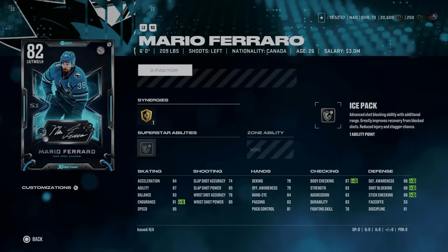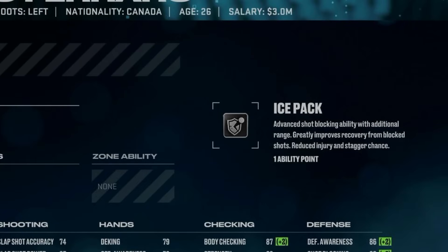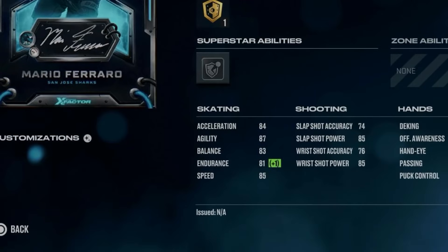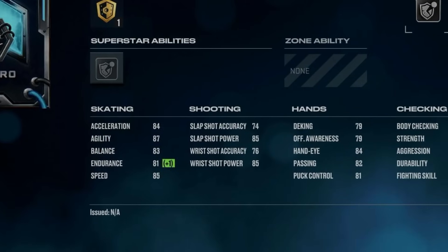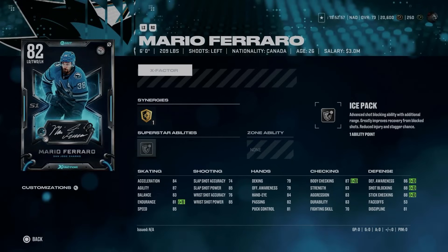From the San Jose Sharks, we've got the 82 Mario Ferraro with Defensive Defenseman, which gets his body checking up to 87 and defensive awareness to 86, as well as a strong stick checking stat at 88. However, he also comes with Ice Pack, which is legitimately a brutal ability — completely pointless in HUT — and he's only got 85 speed and 84 acceleration. His shot is abysmal, hand stats are even worse. Love Mario Ferraro as a player, real heart and soul guy — gotta say, would've loved William Eklund here.